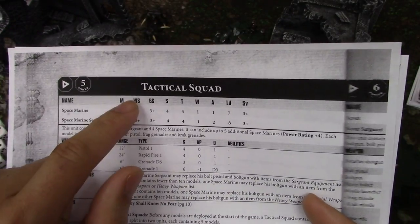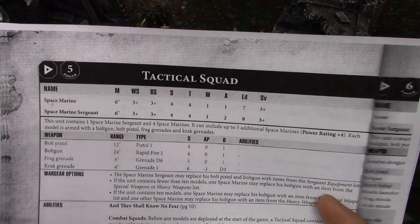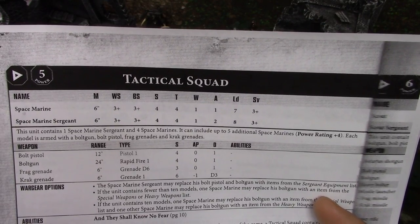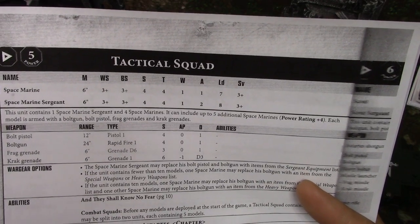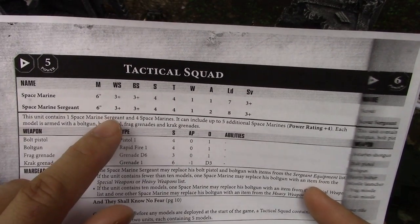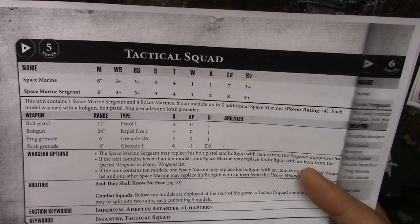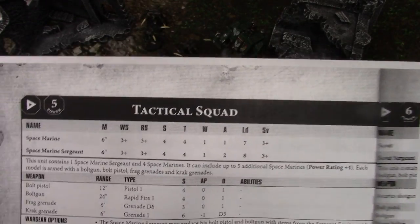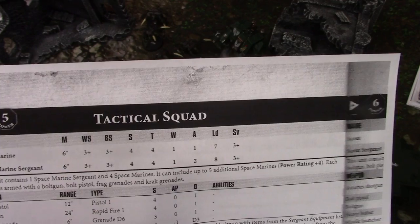Weapon Skill is what you need to roll to hit in close combat, and Ballistic Skill is what you need to roll to shoot. Now it's just a blanket number — 3+ or 3+. It used to be a table that converted your Ballistic Skill of 4 into a 3+ on shooting. Weapon Skill used to be a chart comparison between your WS and your opponent's WS. Now it's very simple — just a Weapon Skill roll. This has been extremely simplified yet you don't really lose any aspect of the game.